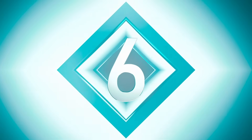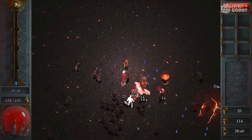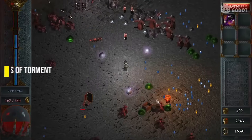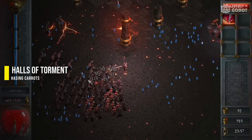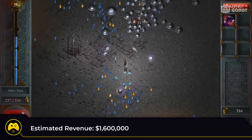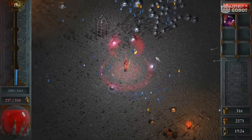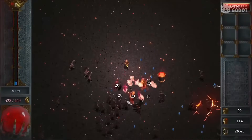Number 6. Slay hordes of terrifying monsters in this survival roguelite. Descend into the Halls of Torment, where the Lords of the Underworld await you. Treasures, magic trinkets, and a growing cast of heroes will grant you the power to vanquish the horrors from beyond. How long can you survive? Check out Halls of Torment on Steam.